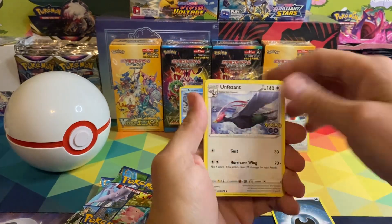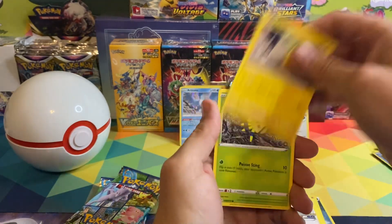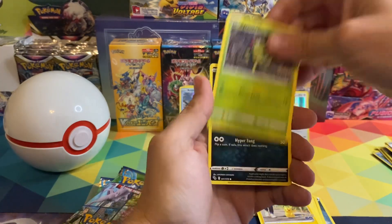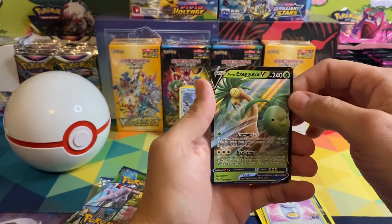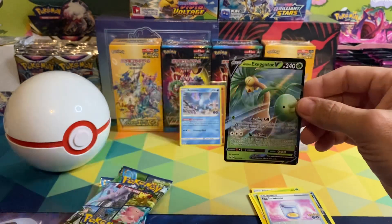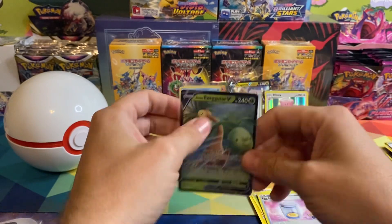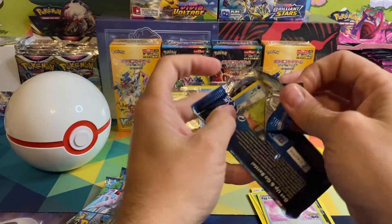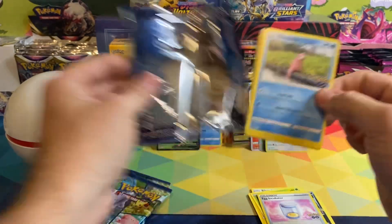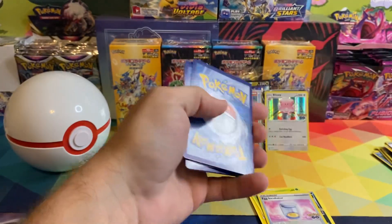And then Pheasant, Krabby, Steelix, Slowpoke, Pikachu, Spinarak, Rattata, Egg Incubator, and an Executor V. If you guys haven't already, consider subscribing to this channel — it goes a long way. I'm trying to reach a goal of 50 subscribers by the end of the year.